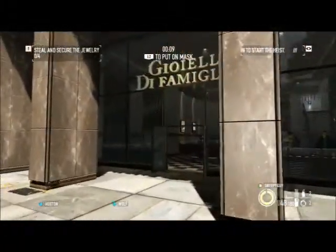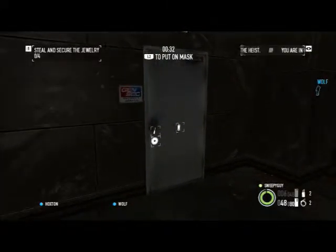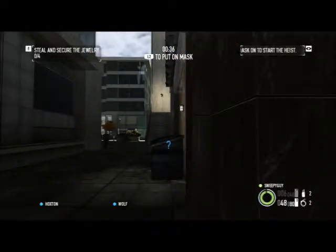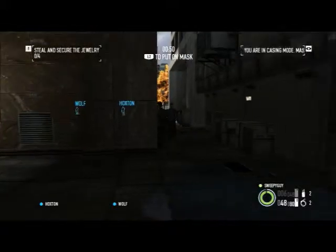I don't think I equipped my silenced pistol, which makes things slightly more difficult. We've got guards there, a civilian there, and a camera there. Okay, no one around here. I can pick that door - sweet. Wait for this guy to pass, civilian sees me, put my mask on. There's a guy there, let them go, then mask up, smash that camera, pick that door. Let's get into the security room.